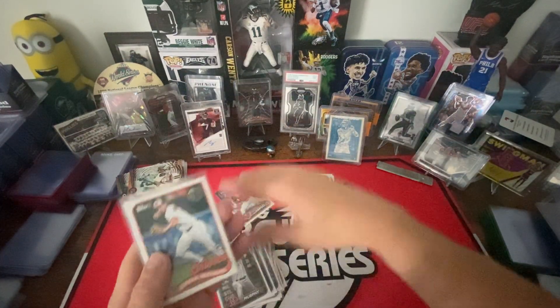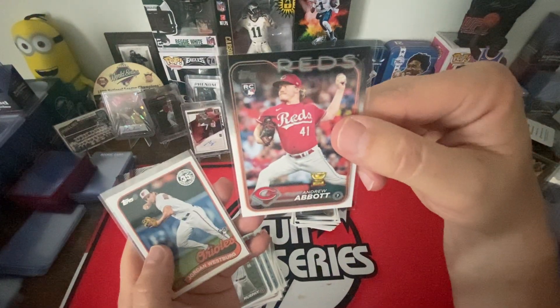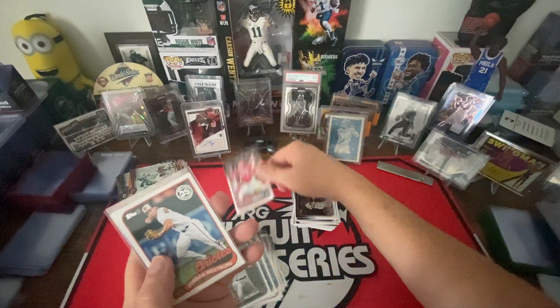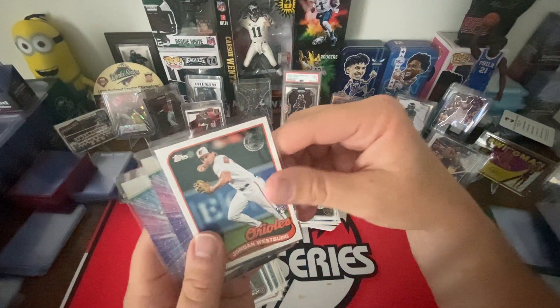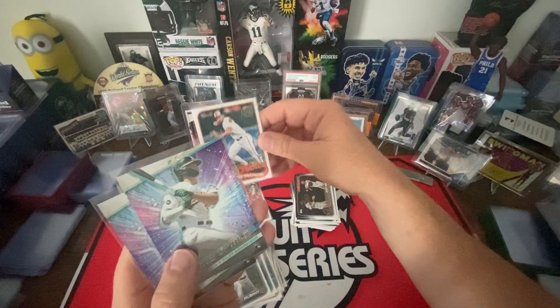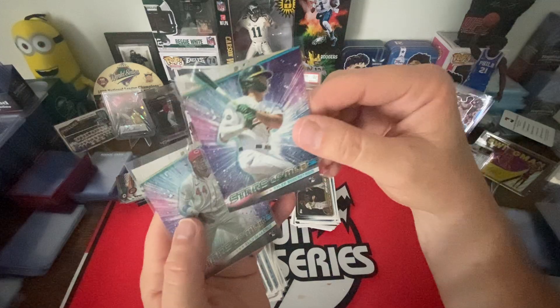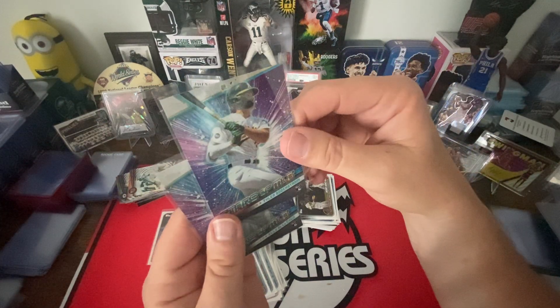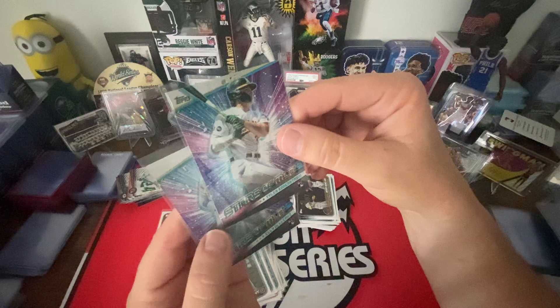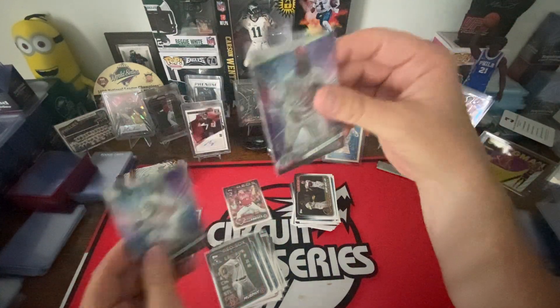If you guys are on the stream — my question is, why do some have rookie and cup, and some have just cup, and some have just rookie? Jordan Westberg rookie — that's a 35th anniversary. And Tyler Bornstrom rookie future stars of the MLB, and Elly De La Cruz Stars of the MLB rookie.